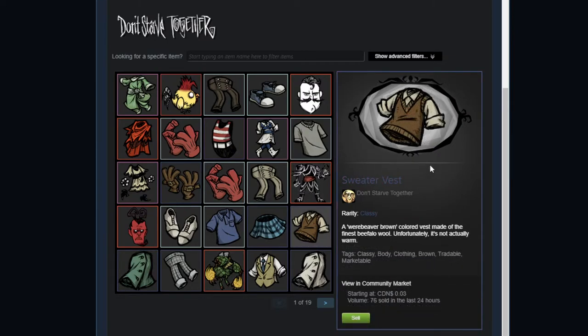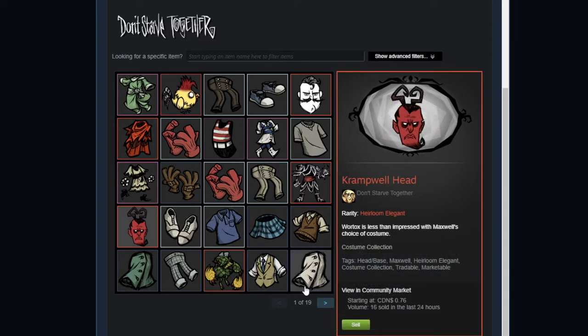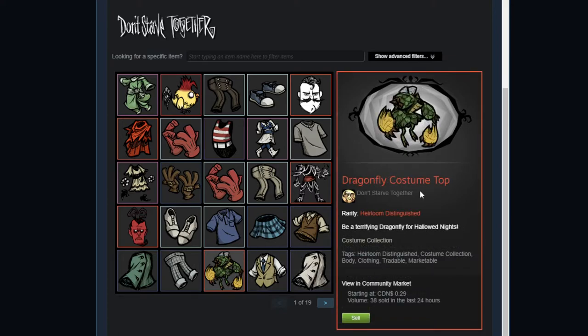For example, if this common sweater is worth three cents, it's not worth selling because you're only going to get one penny from it — you'd have to sell 100 of them to get a dollar. However, if you have duplicates of, say, the dragonfly costume top, you don't mind selling quite a few of them because you're getting 30 cents back on average.